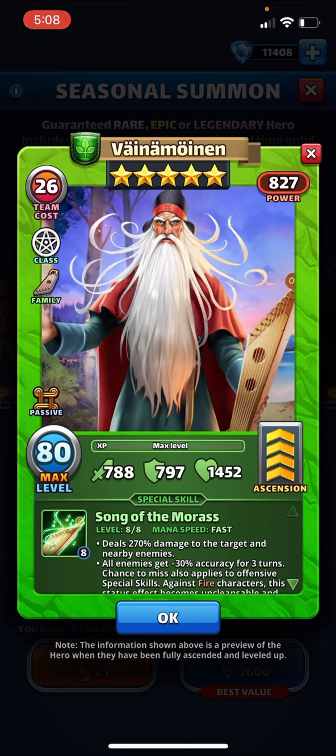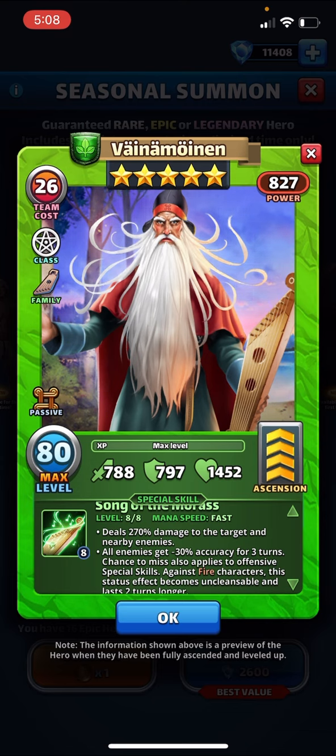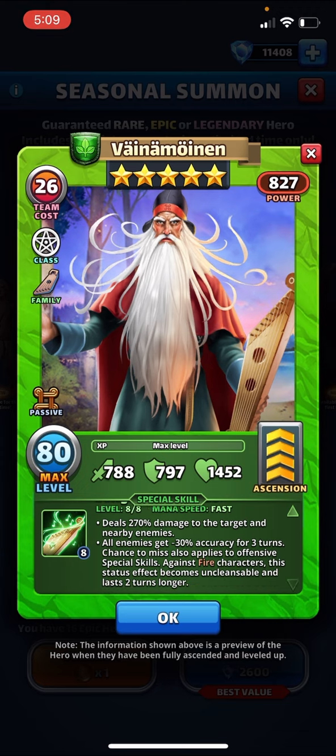Alright, Väinämöinen — I'm sure that's wrong with all the accents. Sorcerer at fast speed, 270 to the target and nearby. We're seeing hit-three numbers that are lower than what we've seen with event heroes because this is a new seasonal event. I think they are positioning these heroes as just distinctly not as good as standard event heroes — a step up from heroes of the month, but in a way weaker than our standard crop of event heroes. That's because these are eligible for epic hero tokens, so because free-to-play players could acquire these more easily, they're positioned a bit less competitive. Something to keep in mind.